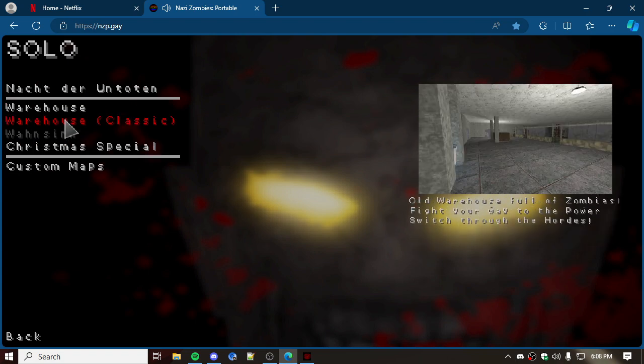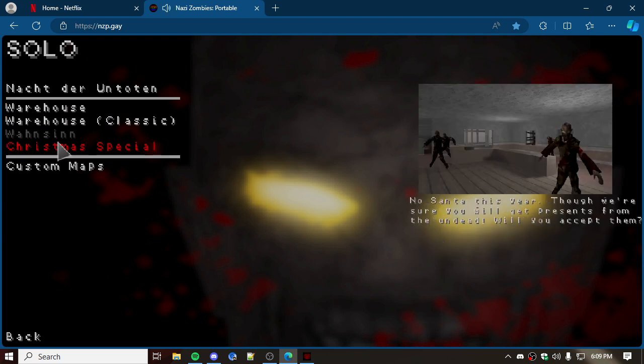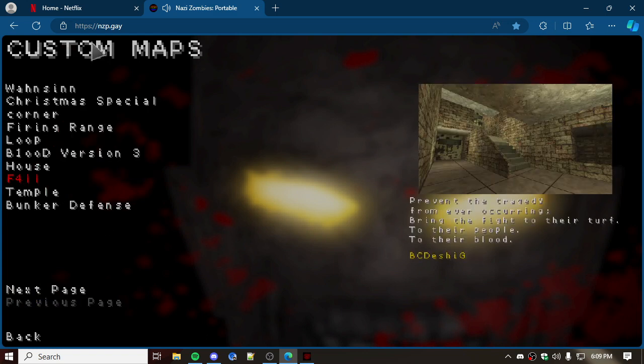There's Warehouse — a classic. The lore reads: 'Four nameless marines find themselves... fight your way to uncovering its secrets, though you may not like what you find.' They've got a Day Warehouse, a Christmas special, and then there are custom maps — two full pages of custom maps to go through. Eventually you'll go through them all and want more content, which is fair.